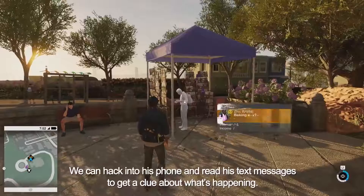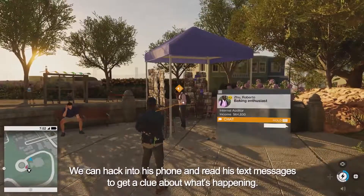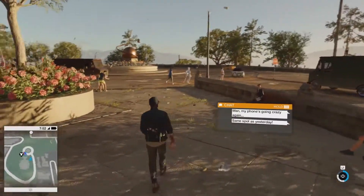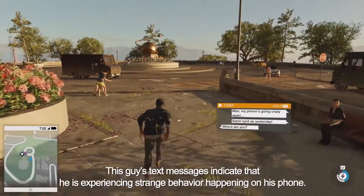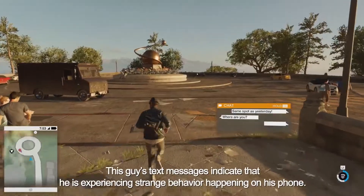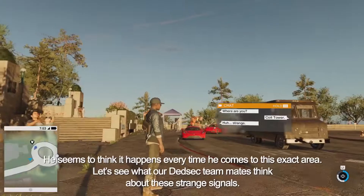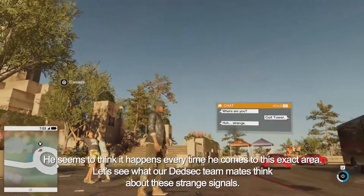We can hack into his phone and read his text messages to get a clue about what's happening. As a hacker, it's really easy for Marcus to get someone's personal information. This guy's text messages indicate that he's experiencing strange behavior on his phone — he seems to think it happens every time he comes to this exact area. Let's see what our DedSec teammates think about these strange signals.